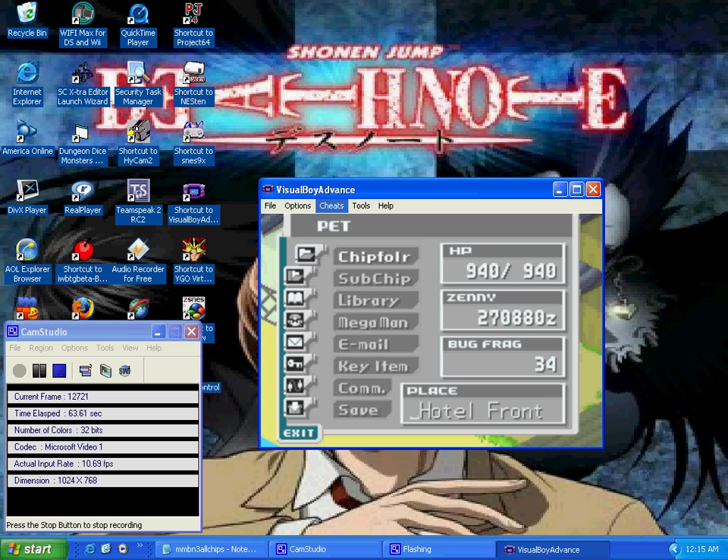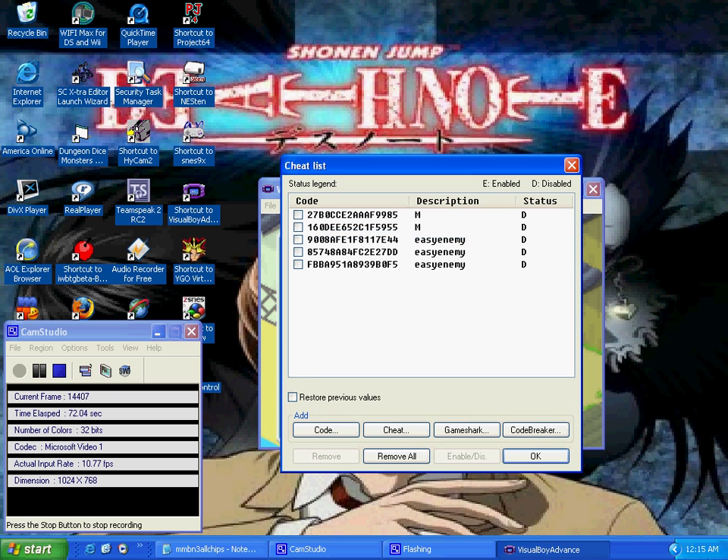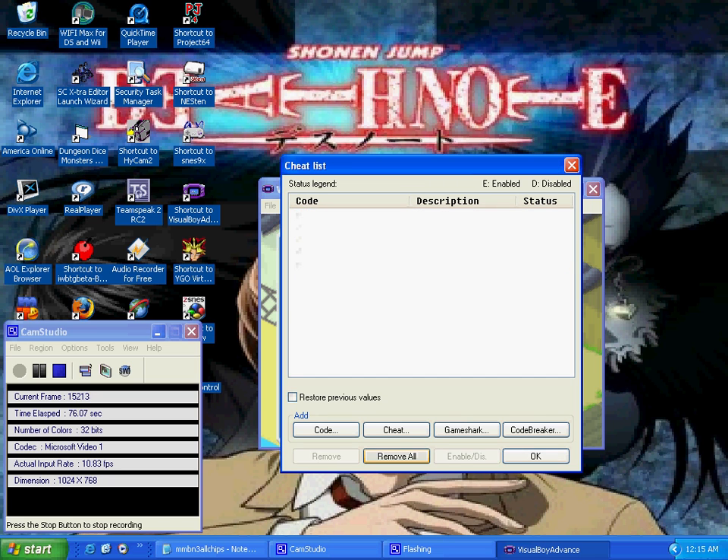What you want to do is go into your cheat menu. Make sure you have this checked, then go into the cheat list. I have some Game Shark cheats here, so I enter in Game Shark.